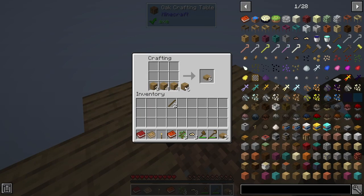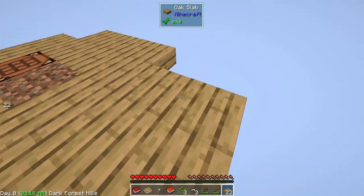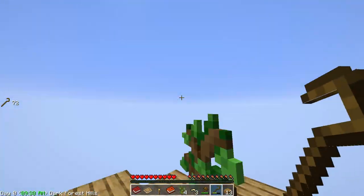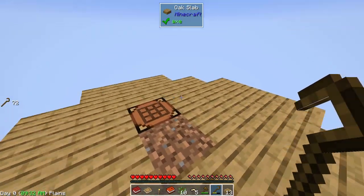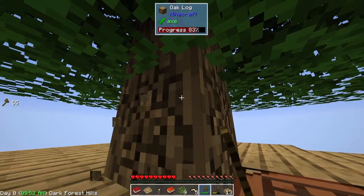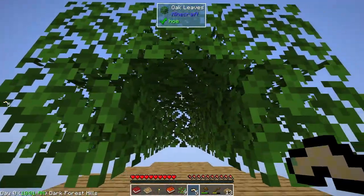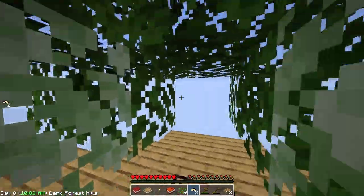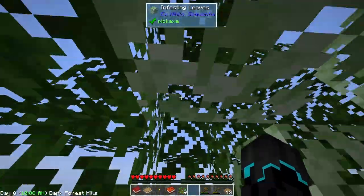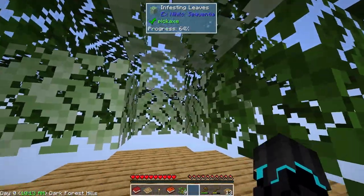With that, I'm going to go ahead and make even more slabs to expand the platform even more. Now I should be able to excavate all the leaves and none of it will drop into the void. It's a slightly smaller tree this time but that's fine. I'm not going to take the leaves off just yet.